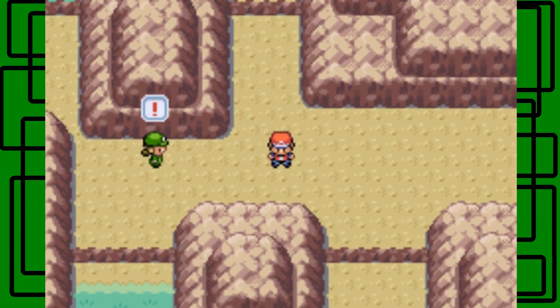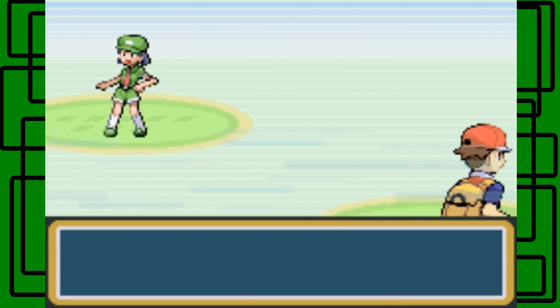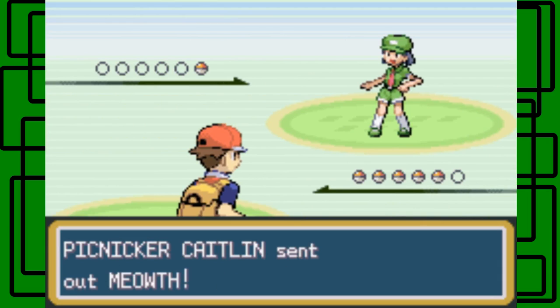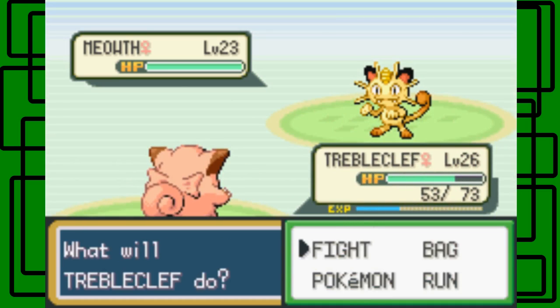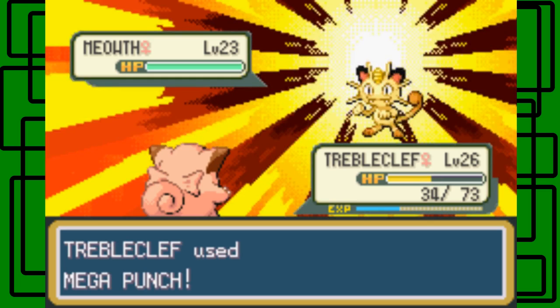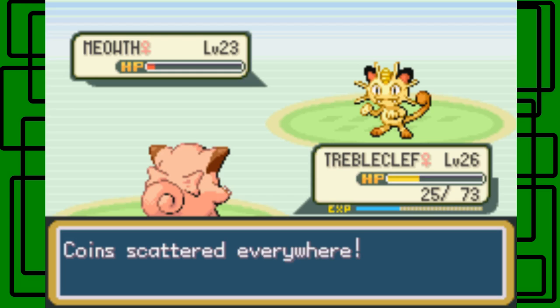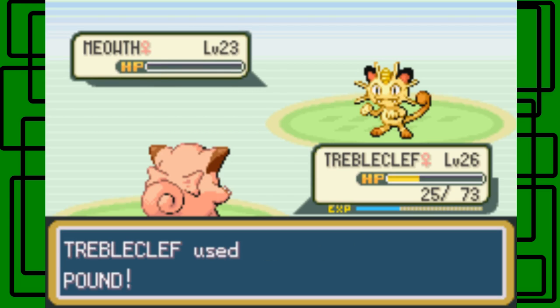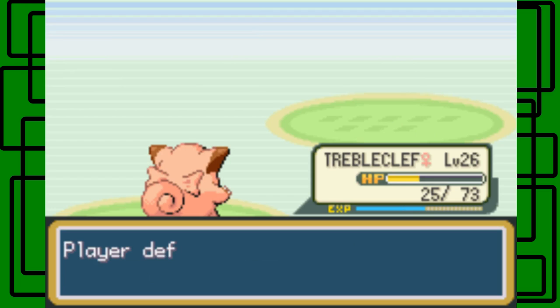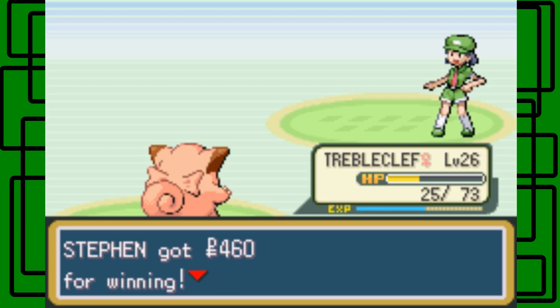I think it's Trouble Clef still in front. Let's take on this Picnicker. Don't you dare patronize me — I didn't say anything. I'm sorry if I upset you. This is Picnicker Caitlyn — she has one Meowth at level 23. Let's go for the Mega Punch. It's going to Bite on us. Mega Punch missed — of course it did. Punched that Meowth right in the face. Let's finish it with Pound then. It's going to use Payday on us — coins scattered everywhere. There we go. We defeated Picnicker Caitlyn. Thanks for $4.60 man.